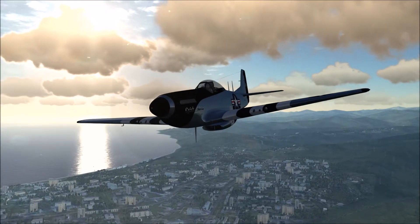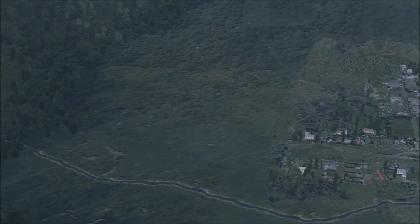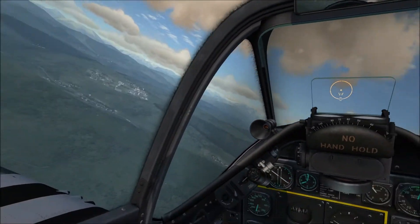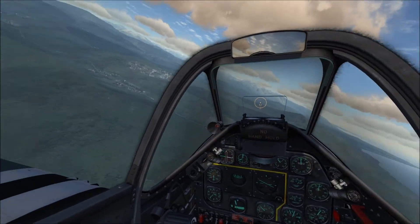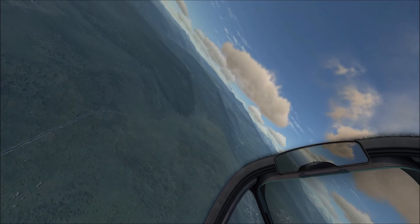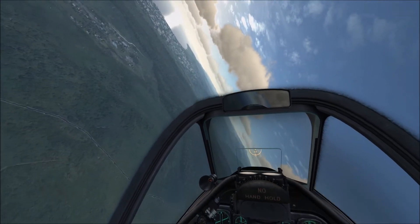Now let's go over some quick tips on how to try to avoid incoming fire. I'm going to attack an armored vehicle that has heavy machine guns on it. When you see the flash of its muzzle flash, you want to change your direction because the enemy is going to be trying to lead its shots to hit you. If you change your direction, you'll throw it off. You don't want to change your direction too much though, so that you can't attack the enemy.